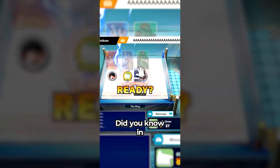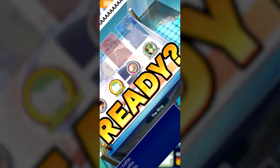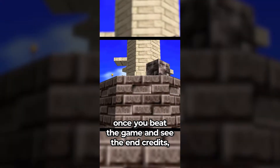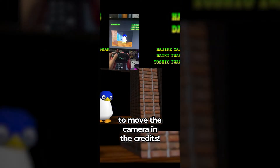Did you know that in Super Mario 64, once you beat the game and see the end credits, if you happen to have a second controller connected, you can move the joystick to move the camera during the credits?